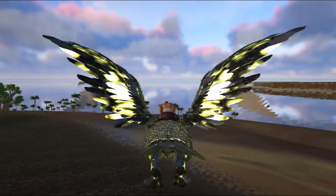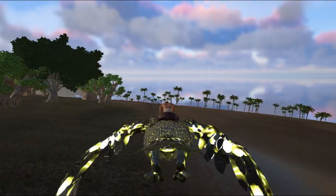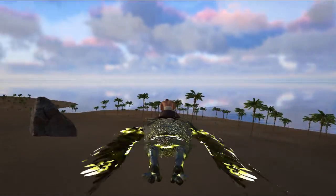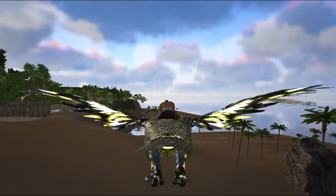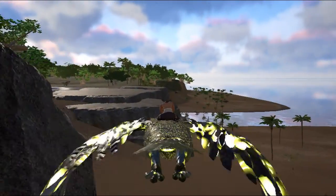You can go left, right, and backwards — like, is everyone who's played this game always wanted the Argent to be able to do that? Only if it could fly backwards the way that Tapejara did, because it kind of would make sense. But you know what, take what you can get because this is pretty awesome.